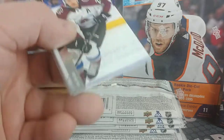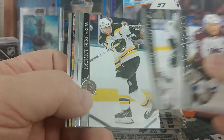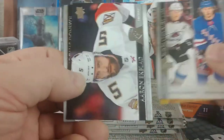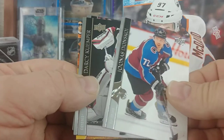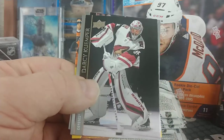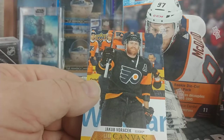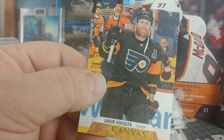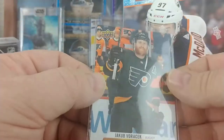Nathan MacKinnon, Vlasic, Patrice Bergeron, one-through-one-hundred checklist. I've got a Canvas, Aaron Ekblad again. Danes Don Scowy, Darcy Kuemper, and Jacob Voracek for the Flyers. Canvas.